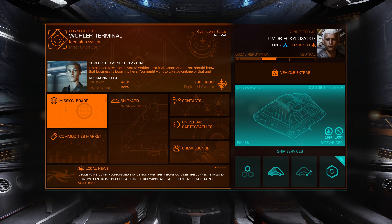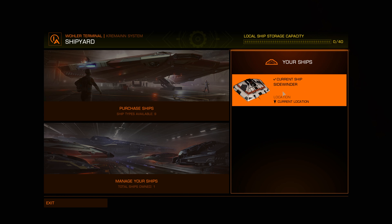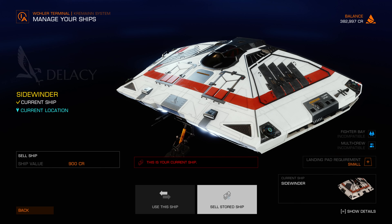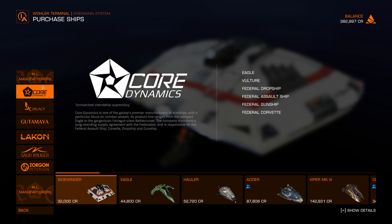Let's go to Starport Services. This station has a shipyard. So this is my ship — the self-stored ship. Ship value is only 900 credits. Not even worth it. We have all these manufacturers here.